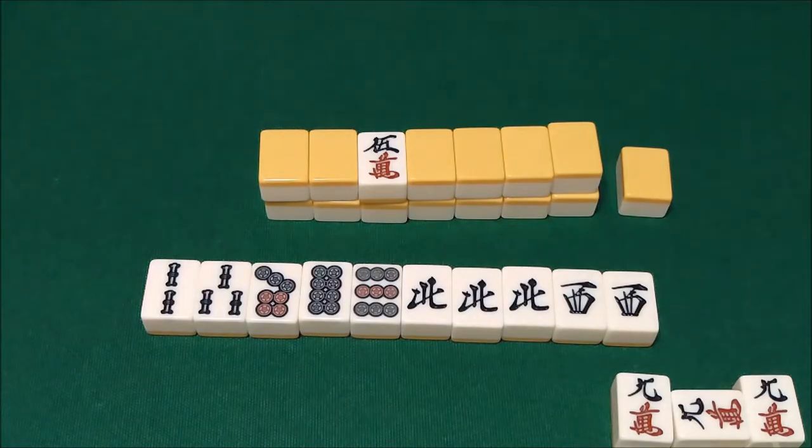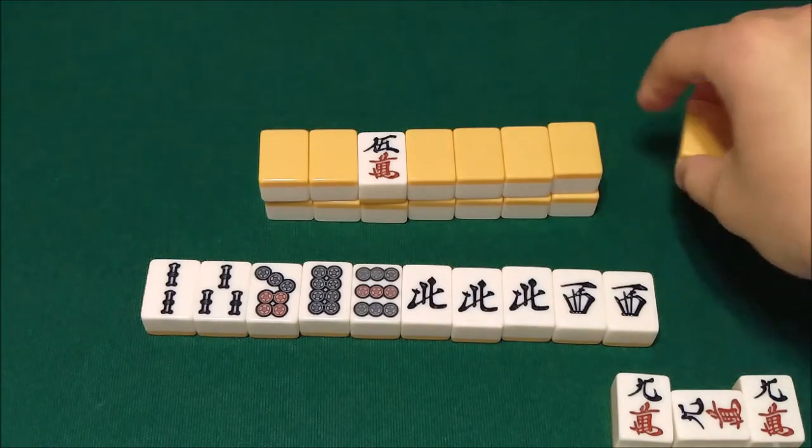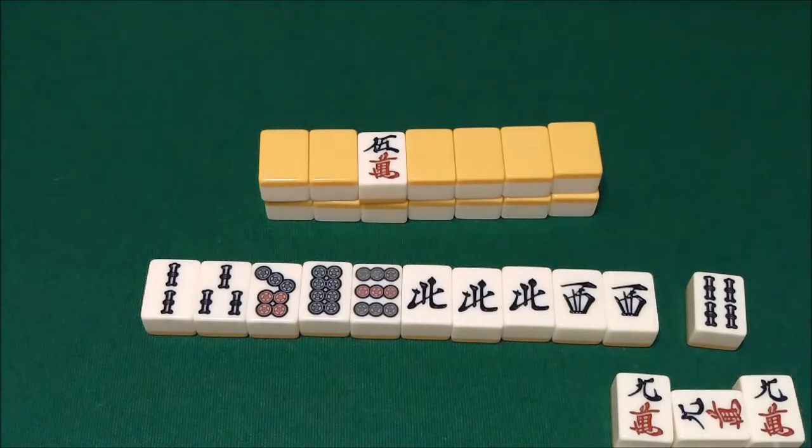For instance, let's say you've got this hand — it could be a chanta if you won on the 1-sou, but if you draw the 4-sou you'd be out of luck. But you do get the Haitei, the last tile on the live wall, and you draw — and it's a 4-sou. Normally, since this hand has no Yaku, you would not be able to win with the 4-sou. However, because it is the last tile on the wall, you gain the Yaku for Haitei and can declare Tsumo with just Haitei — Tsumo only. It's just a one-han hand but it's better than nothing. It means that even if you call and call and have a no-Yaku hand, you can still win on that last tile.